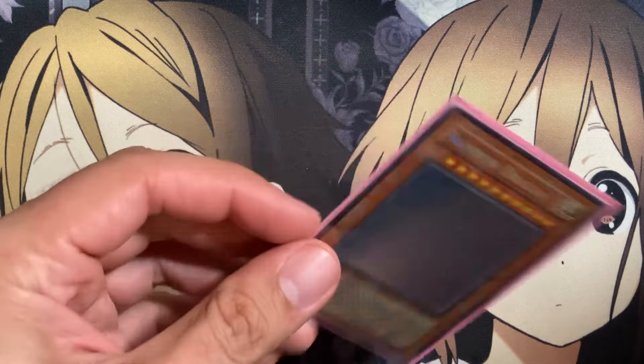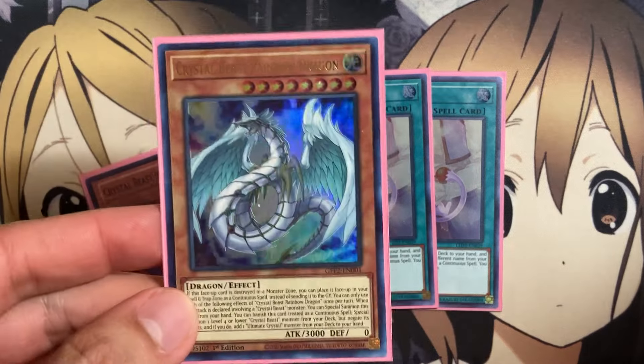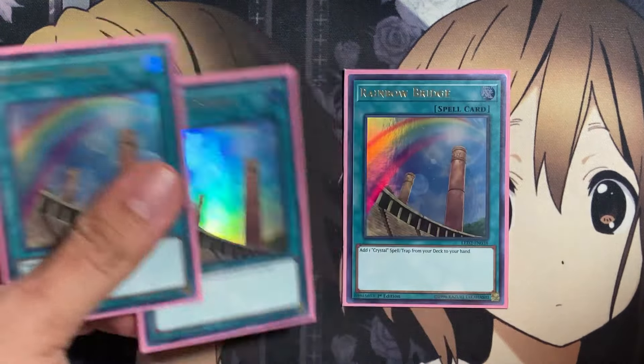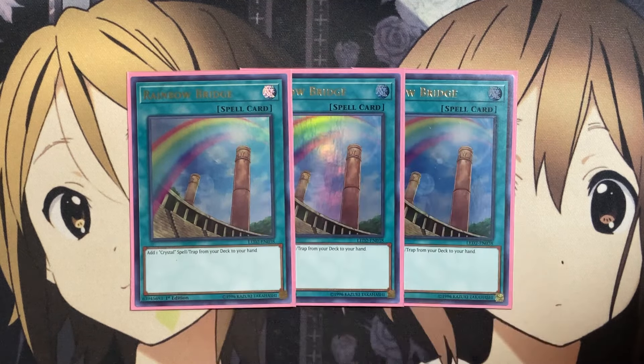Moving on to the spells: three copies of Crystal Bond — you add one Crystal Beast monster from your deck to your hand, then place one Crystal Beast monster with a different name from your deck face up in your spell and trap card zone as a continuous spell. You can activate one Crystal Bond per turn. Three copies because this card can also be searched off Rainbow Bridge, which lets you add one Crystal spell or trap from your deck to your hand and is not a once-per-turn effect.